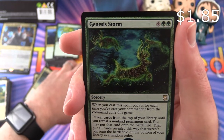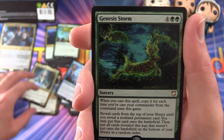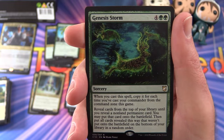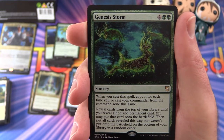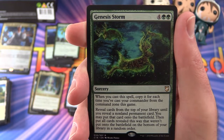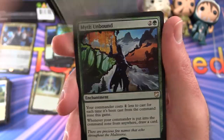Genesis Storm — sorcery for 6. When you cast this spell, copy it for each time you've cast your Commander from the Command Zone this game. Reveal cards from the top of your library until you reveal a non-land permanent card. You may put that card onto the battlefield, then put all cards revealed this way that weren't put onto the battlefield on the bottom of your library in a random order. That is a mouthful.